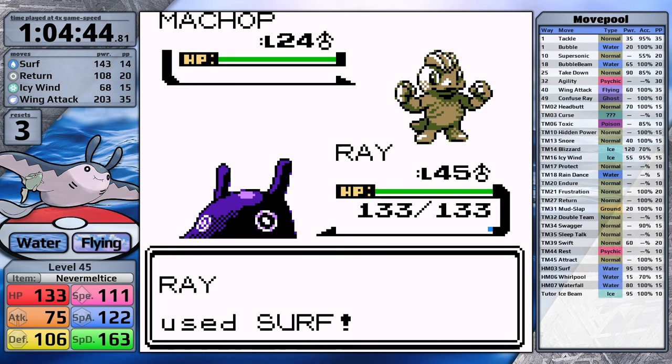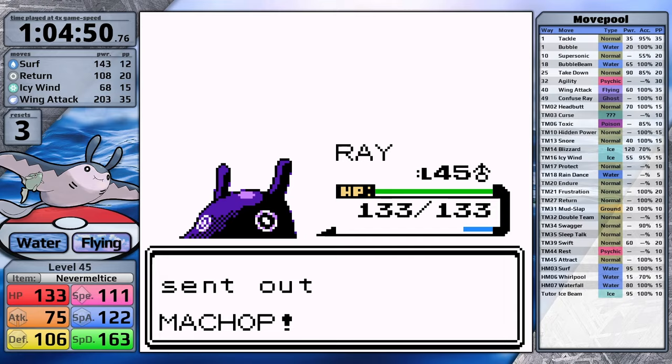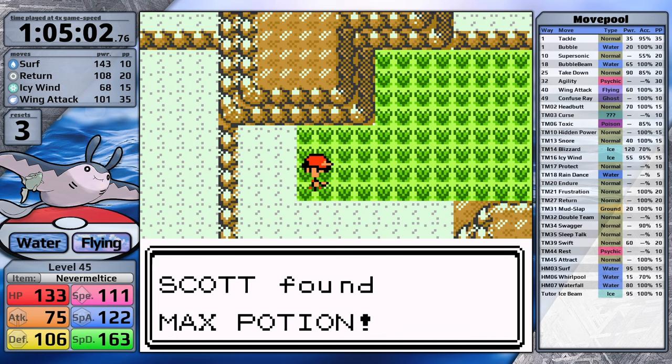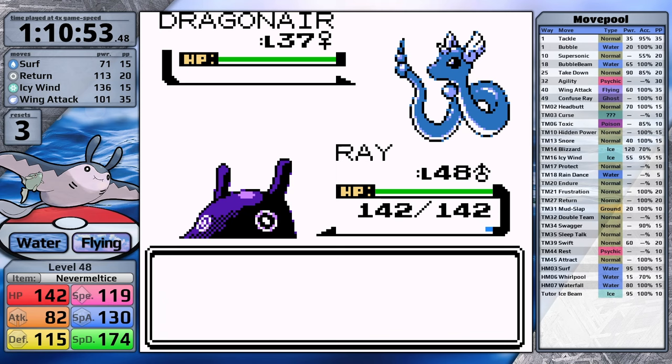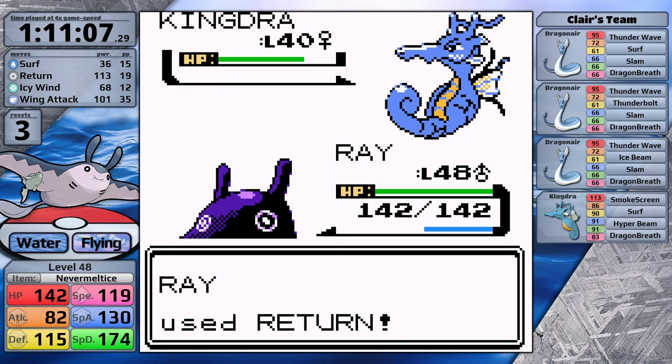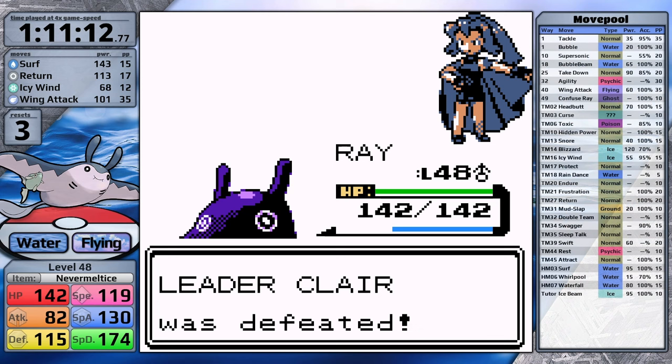At level 48, Icy Wind one-hits the first Dragonair. Is that just a favorable damage roll? Icy Wind one-shots the second Dragonair too — I think this is consistent now. Icy Wind takes out the third Dragonair, and I move on to Kingdra. I use Return — it does about a third — Kingdra fails a Smokescreen, I hit Return again, it hits with Smokescreen, but my last Return takes it out. Mantine clocks in with a time of 1 hour, 11 minutes, and 12 seconds after Claire, though it really did have to sacrifice a lot of time to defeat her.